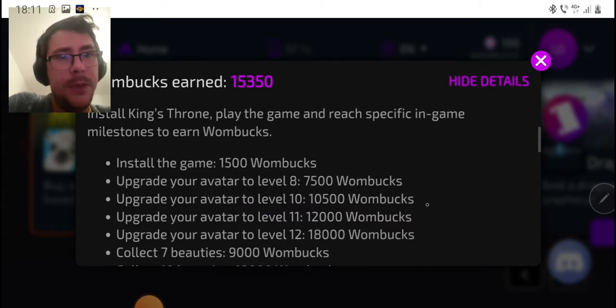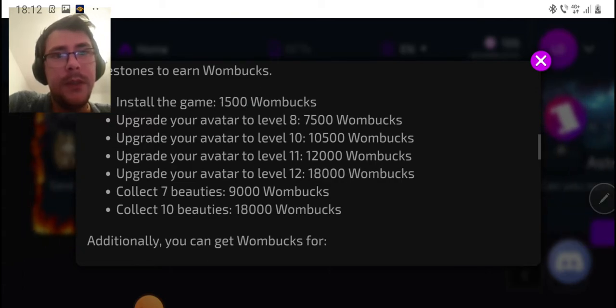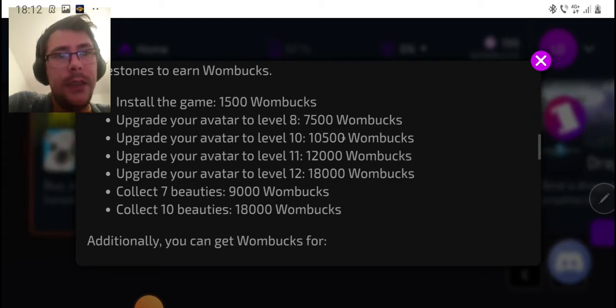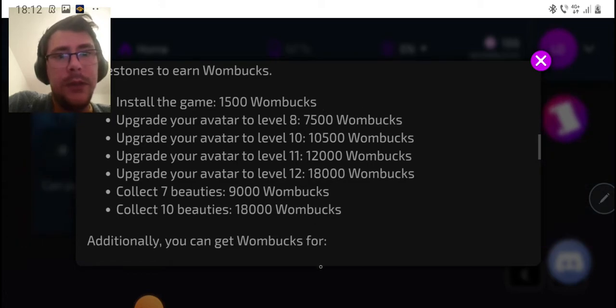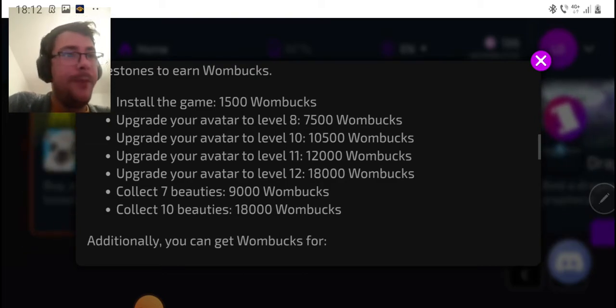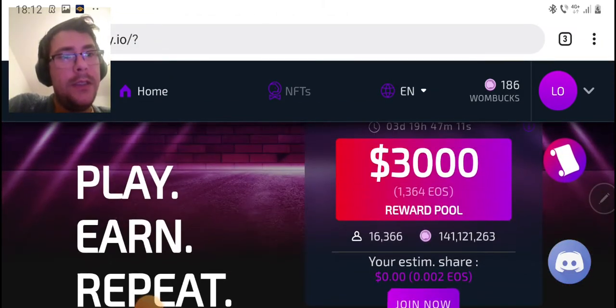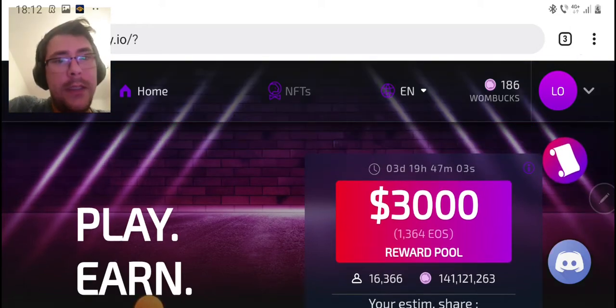Not every single game is going to show you details. So when you install the game you're gonna get 1,500 — one box. Upgrade your avatar to level 8, 10, 11 — you know, 7,500 to 10,000 and so on. Collect seven beauties at 9,000, collect ten beauties. I need to get to ten, okay, so I can get another NFT — I'm not too far. And with the one box obviously you're gonna get some cryptocurrency.